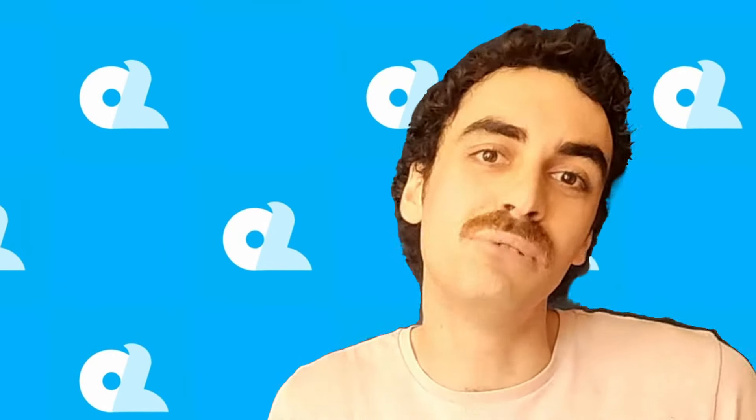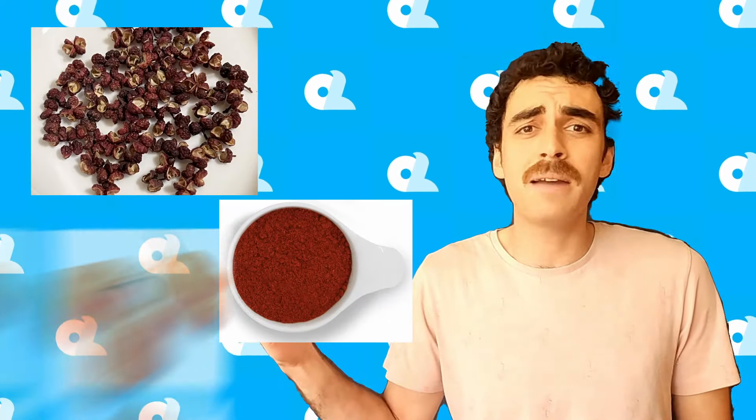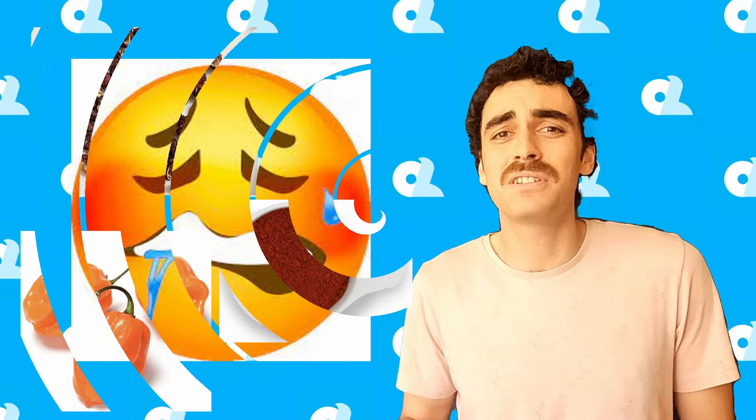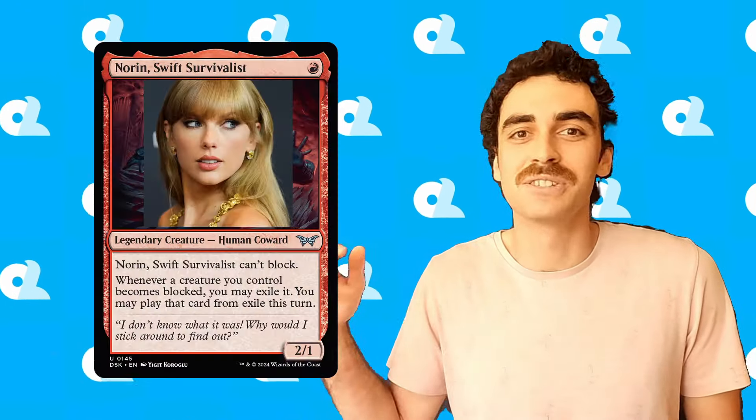They can either allow our creatures to hit them and they take a lot of damage while we generate some value, or they block and allow us to generate even more value. With creatures like Professional Facebreaker and Ragavan, we're going to be cooking with Szechuan peppercorns, Calabrian chilis, and habaneros — I'm talking spice, the kind of heat that makes our opponents go 'ow, my hit points.' Then you know I love putting my opponents in lose-lose situations, and that is exactly what this little swifty does.